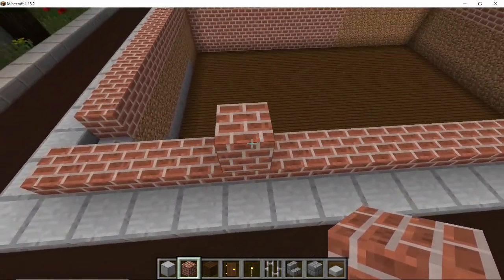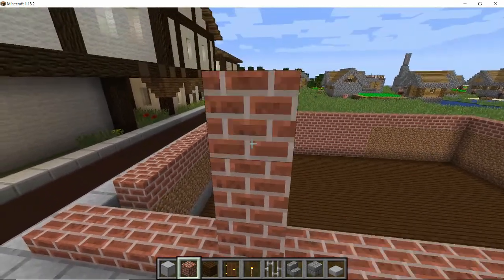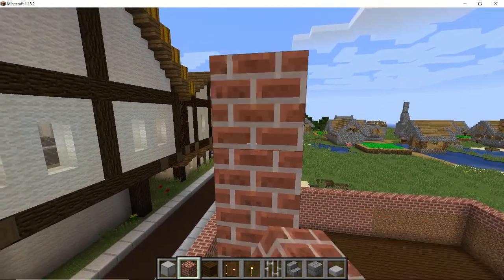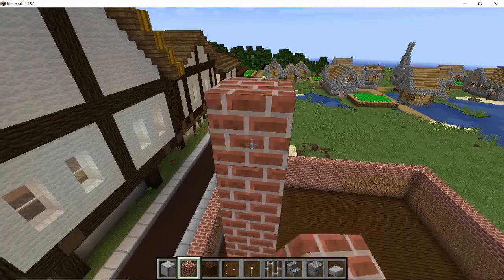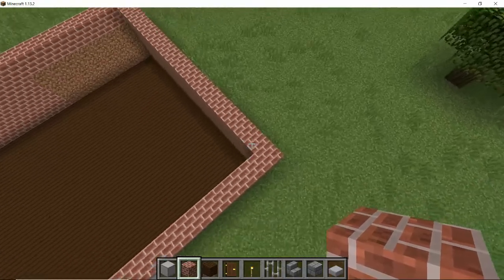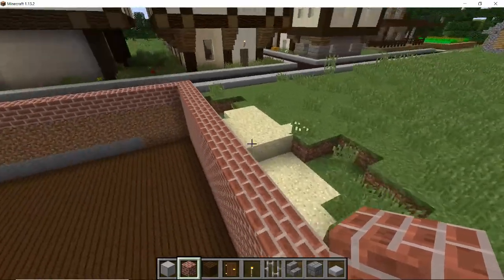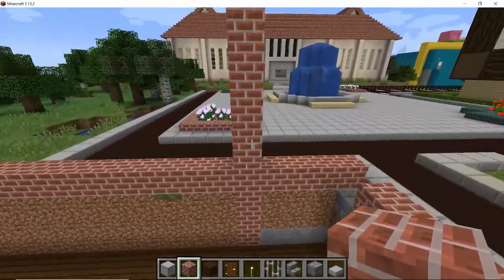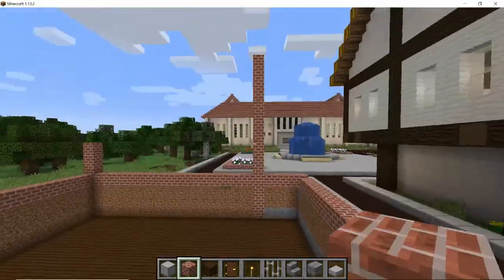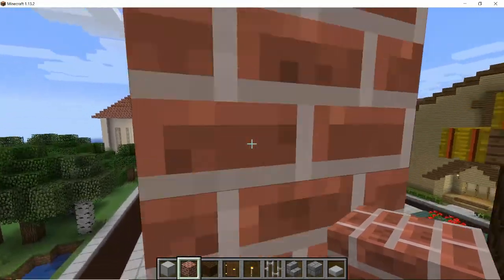From the floor level we want to go up by 12 blocks. Then you want to fill that in all the way across and all the way around on all four sides of the building — this is where the front will be across here. The quickest way to do that of course is to use the fill command.